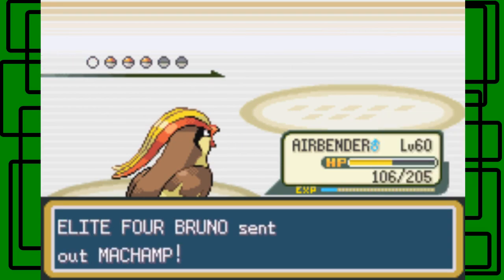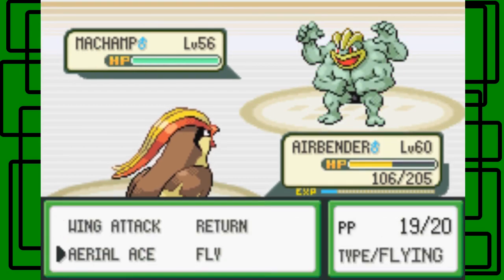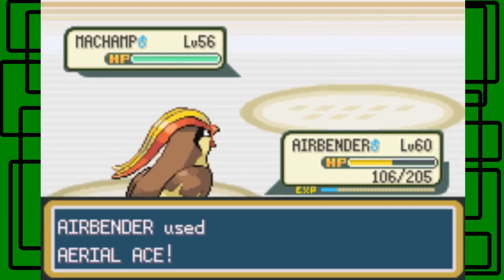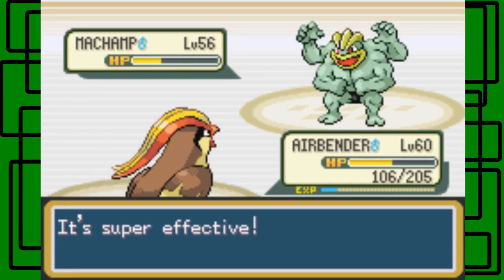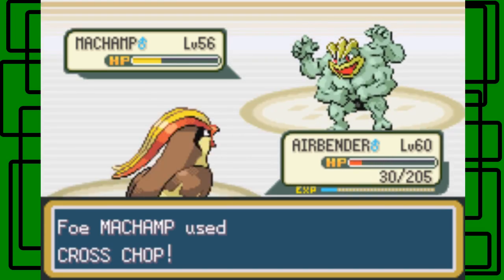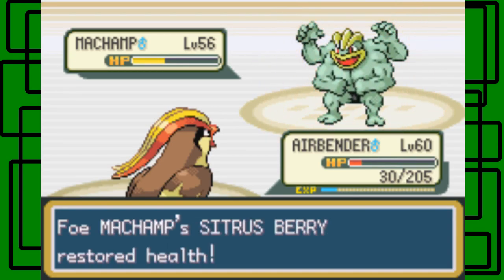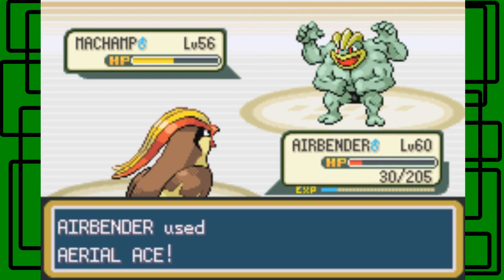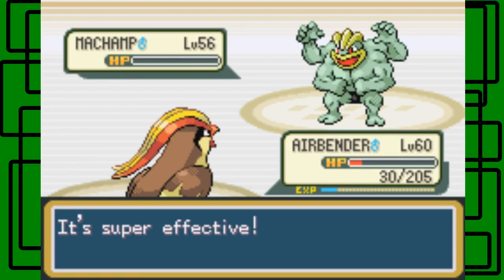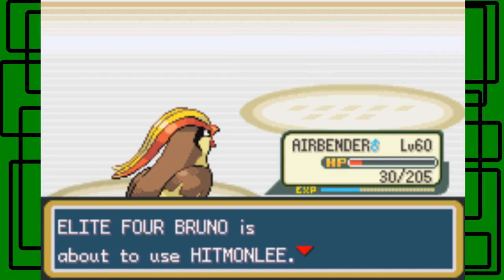I'm gonna stay in with Airbender. This Machamp does know Rock Slide, so I'm worried about that, but go big or go home, right? This Machamp is level 56, male. This Cross Chop is gonna do heavy damage on Airbender, and it's gonna use its Sitrus Berry. I think it can still go down with one more Air move — yeah, it's looking pretty good. There we go. Airbender is being a champ right now.